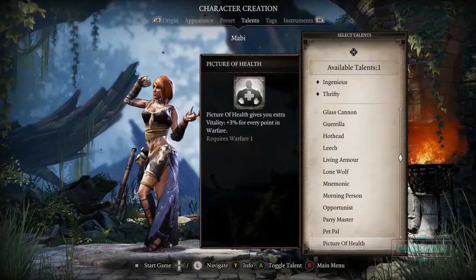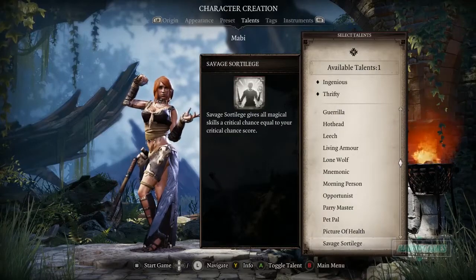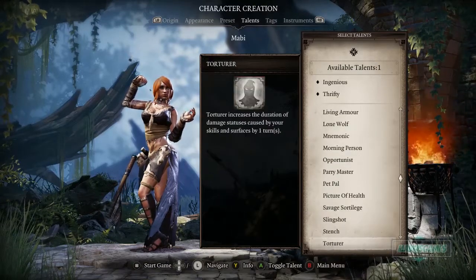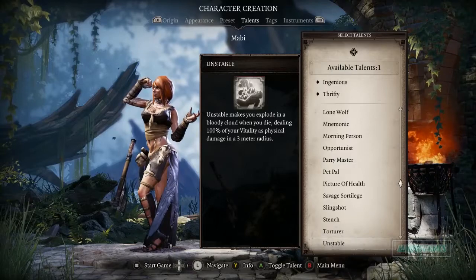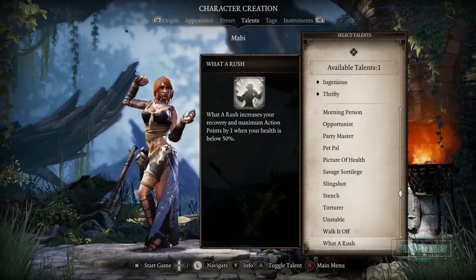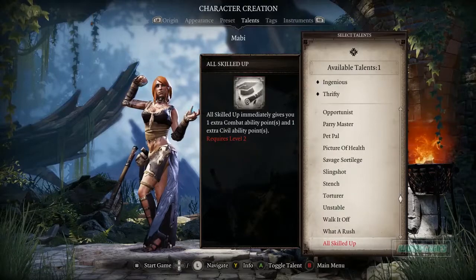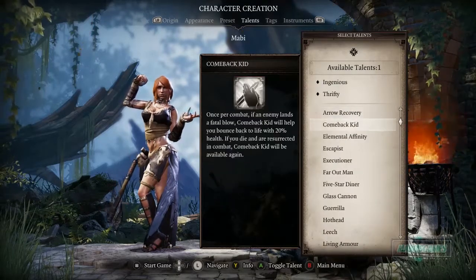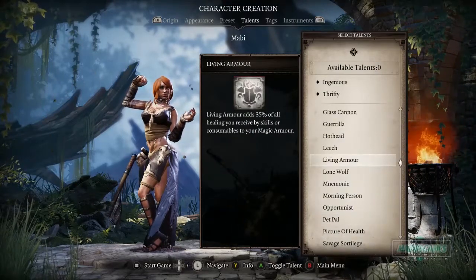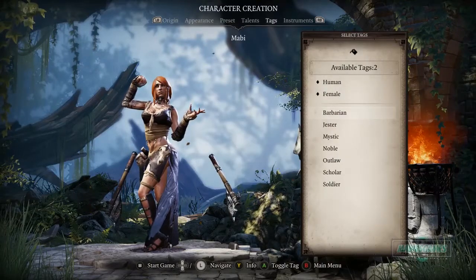Pet Pal allows you to talk to animals — interesting. Picture of Health gives three percent vitality for every point in Warfare. There's Slingshot, Stench — so many options. We're probably going to get party members throughout the game. I'm going to go with Parry Master — dual wielding with a ten percent chance to dodge.